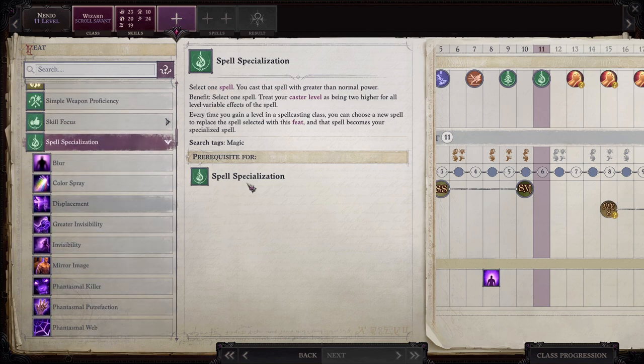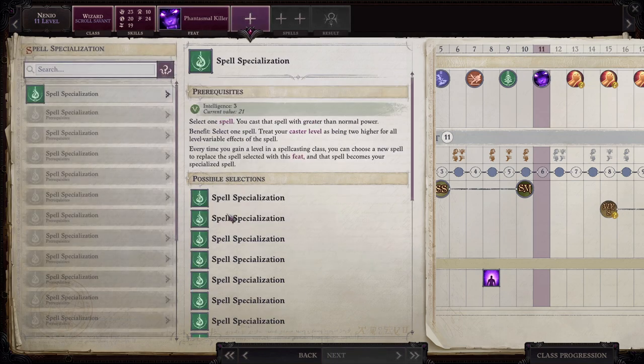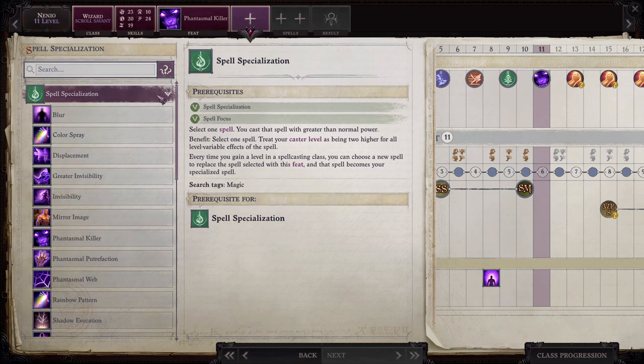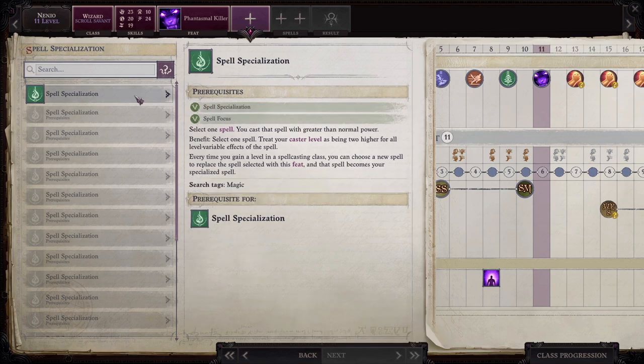I think we're going to do this instead. So you select one spell and cast that spell with greater than normal power — treat your caster level as two higher for all level variable effects of the spell. Every time you gain a level in a spellcasting class, you can choose a new spell to replace the selected spell. We're going to grab Phantasmal Killer. I really, really like instantly killing enemies.